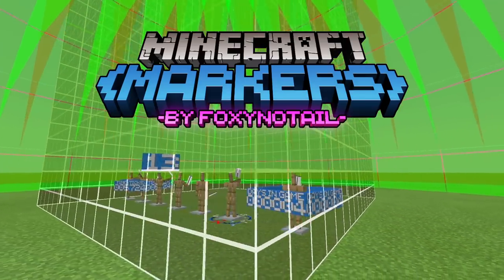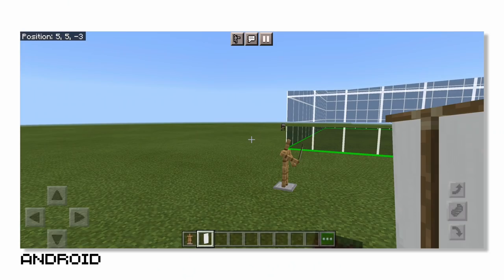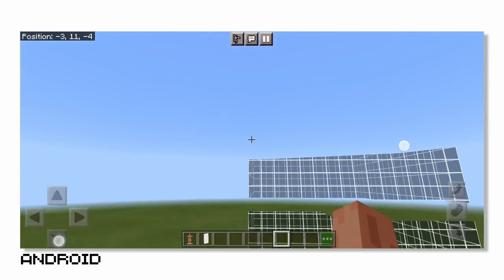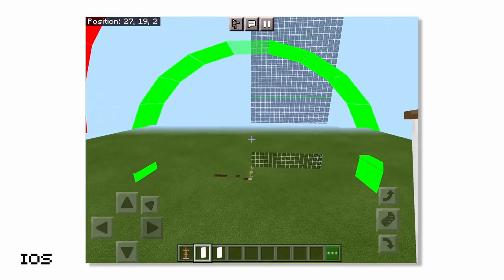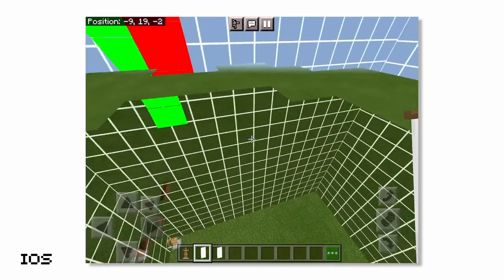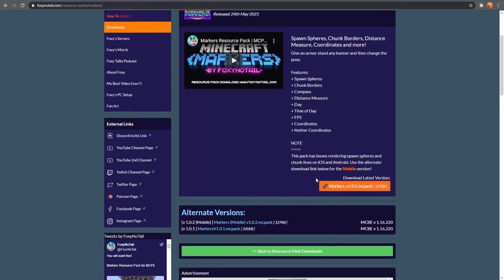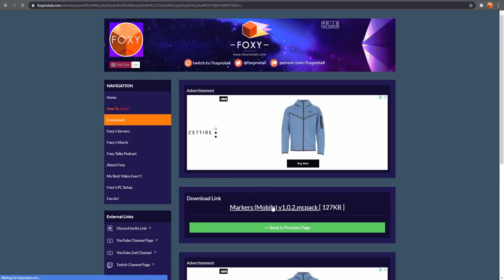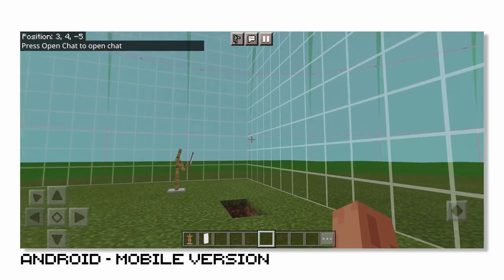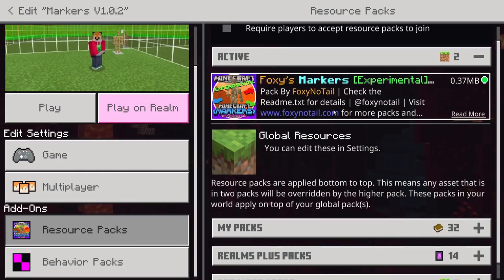Sadly, there are some graphical issues with this pack on Android and iOS. You can see from footage taken on a phone and an iPad that there are some rendering issues — specifically, the material used for the spawn spheres and chunk borders has an issue rendering on those devices. Fear not though: there is a separate download link for mobile versions which uses a slightly different material. However, if you use the mobile version on Windows 10 PC, you'll get problems.